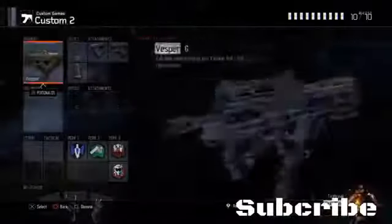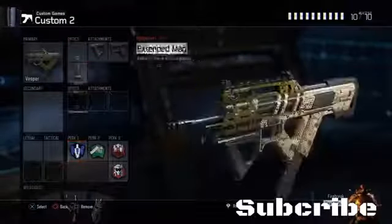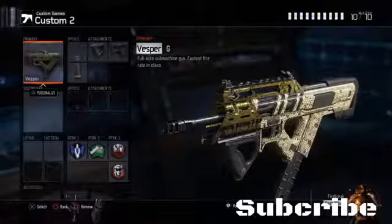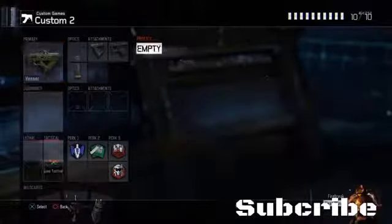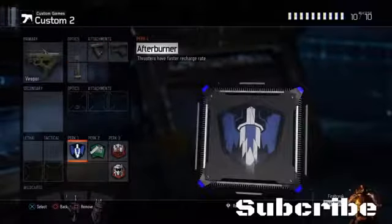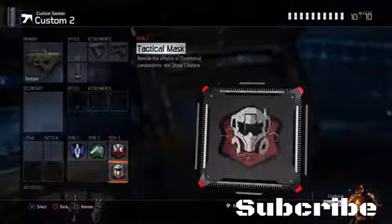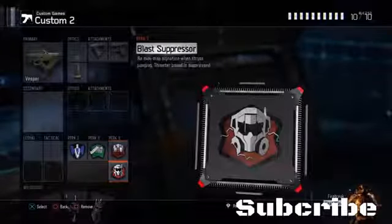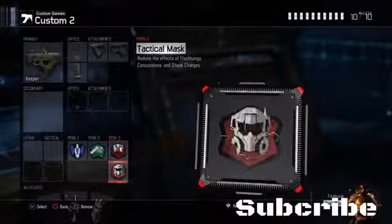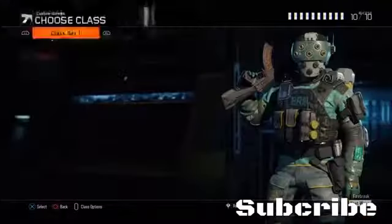My second class is my Vespa class. This is used a lot as well, and it's often quite useful for hard point too. I have the Vespa with grip, quickdraw, and extended mags. Then I run afterburner, fast hands, blast suppressor, and tactical mask. If I was playing hard point I'd run tactical mask, but if I was playing S&D I'd run dead silence — so yeah, there's a difference there.